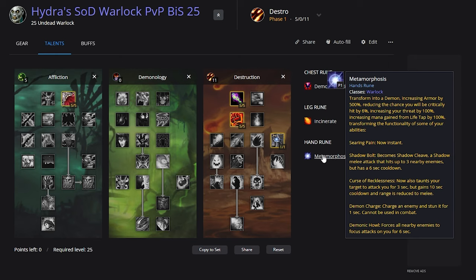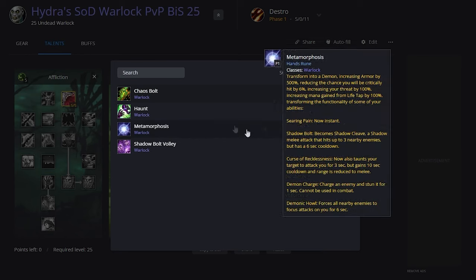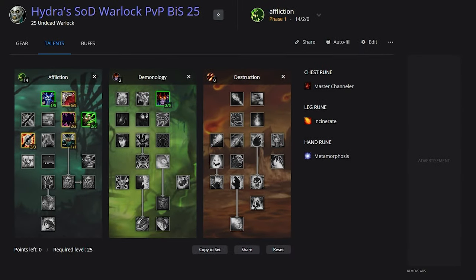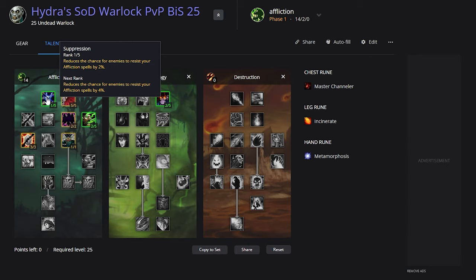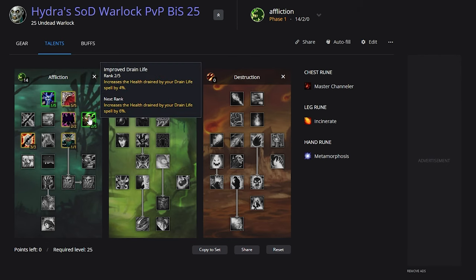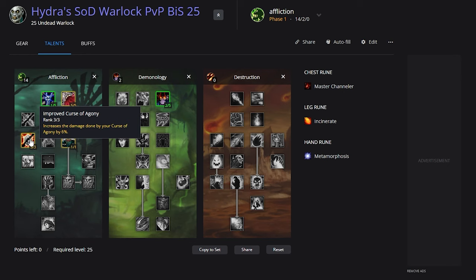Corruption and Agony benefit from this as well. You can substitute Metamorphosis for Chaos Bolt if you want to play more aggressively and don't need the tankiness. You also have the option to play Affliction at level 25 — while it feels slightly weaker than Destro, it's still decent. Due to how strong Meta looks, we'll take 1/5 Suppression assuming we get the last 1% hit from the boots, then 2/2 Improved Corruption and 2/2 Life Tap.